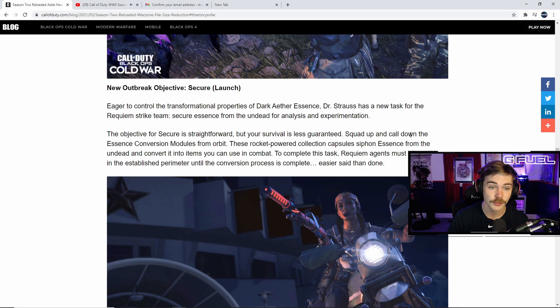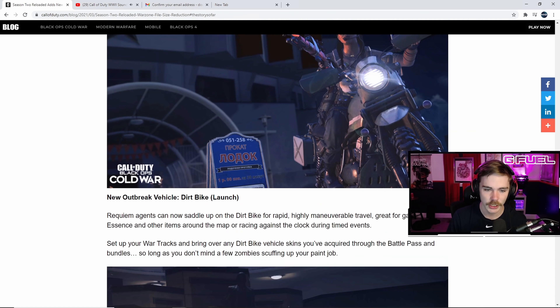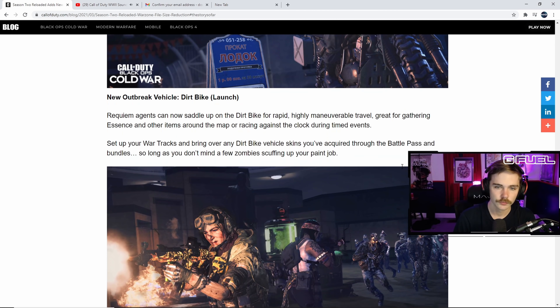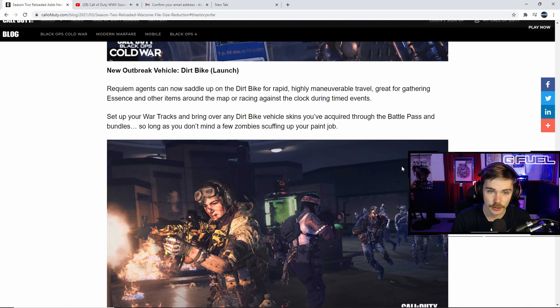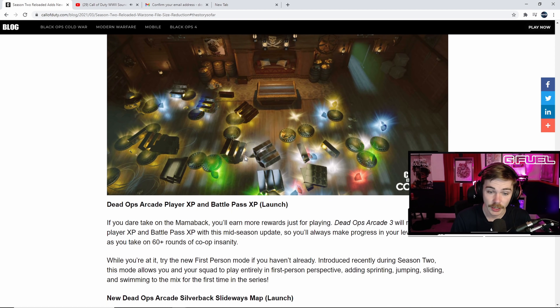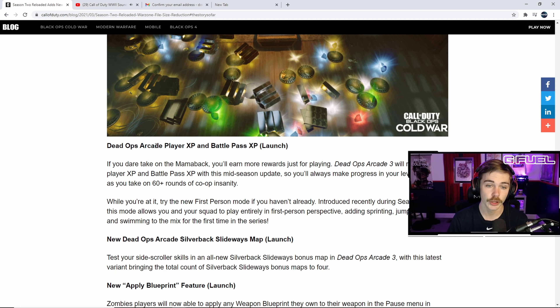Now for the meaty stuff: weapon tuning. Season 2 Reloaded brings a fresh round of weapon tuning for Black Ops Cold War, including LMG adjustments and tuning for the LC-10, AK-74u, MAC-10, KSP-45, Milano 821, Krig 6, FAFAR, Groza, Magnum, and the RPG-7. There's also a complete balance pass on attachments for assault rifles and SMGs, plus an increase to rocket damage against enemies with Flak Jacket in hardcore.